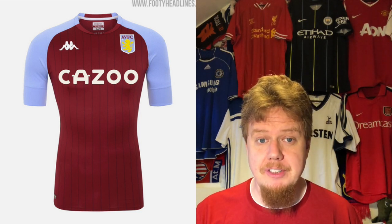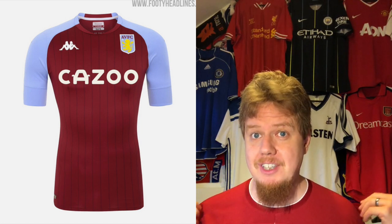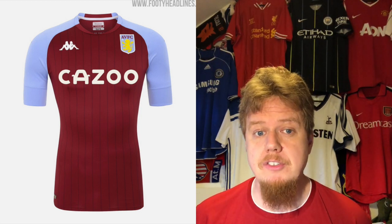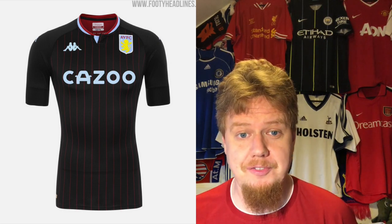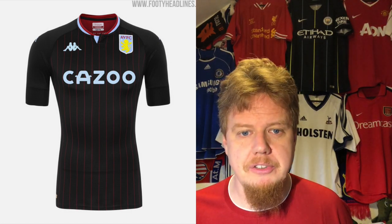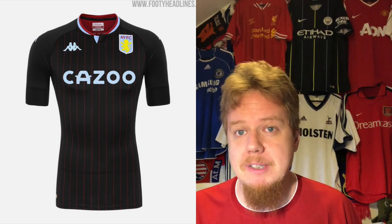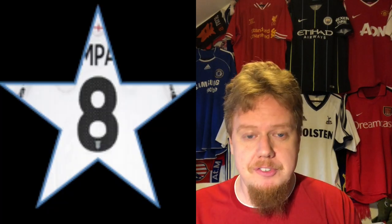On to Aston Villa with Kappa again, and I like this one a whole lot more right from the get-go. Raglan sleeves I'd prefer without, but the jersey with the pinstripes looks nice — a classic pattern. It's not your classic Aston Villa jersey but it's a decent modern take. I'm giving it seven stars. The away jersey avoids the big trend of this year by using black with the club's colors. I really like the color, I like the pinstriping, and while black as an away jersey is questionable in contrast, it's a very pleasing look — eight stars.